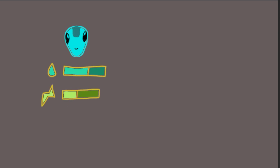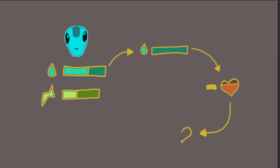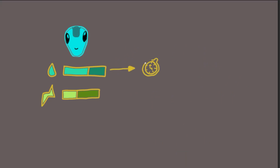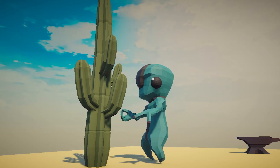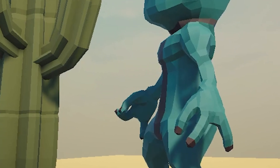Chicles has two main stats he needs to worry about: thirst and energy. If thirst level drops to zero, the AI will start losing health and eventually become fertilizer for the only plant in this surprisingly small desert. While thirst is gradually decreasing, energy is consumed whenever Chicles performs an action, such as chopping at the cactus with his machete — which you can't really see, because I was too lazy to animate it. So just trust me, he is holding a machete right now.